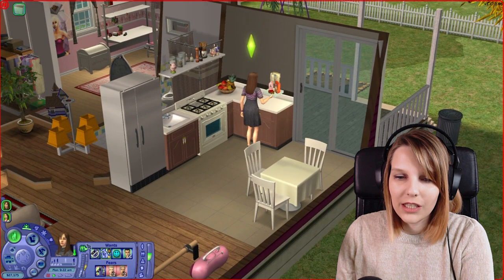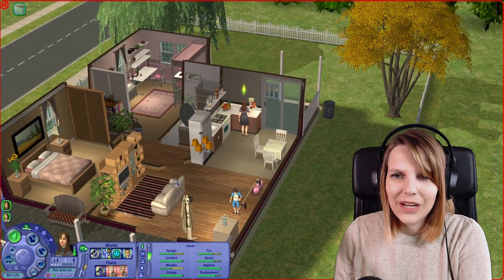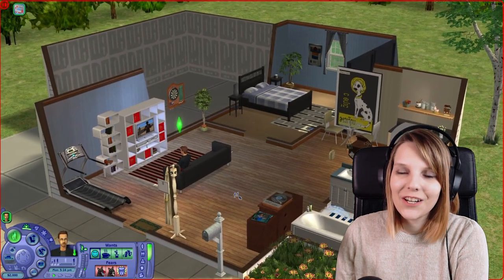Little Kathy's aspiration is Grow Up, as every kid in The Sims 2. Rosemary's aspiration is Popularity. That's all you should know in the first place — I don't really want to spoil anything about the neighborhood, so let's move on to the next family.